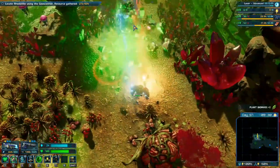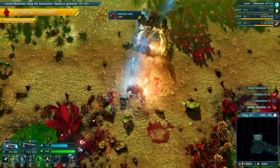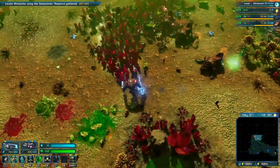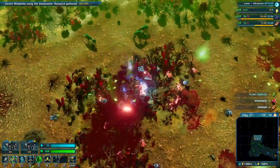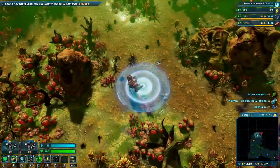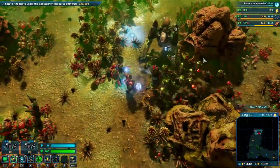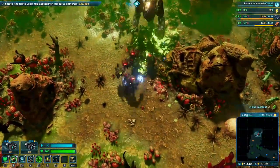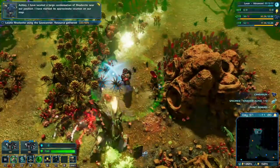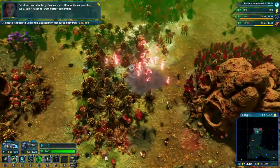Now we got lots of butt blasters here and good old rocky again. Wow, there are a lot of the blasters. We can also just complete this from getting the Road Knight from the little crystals here. Get all these little zerglings burned down — fantastic. We should gather as much Road Knight as possible, we'll use it later to craft better equipment.